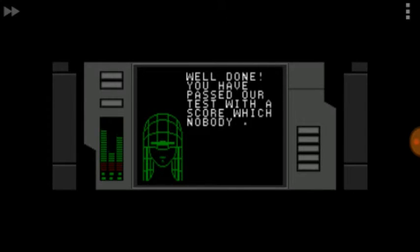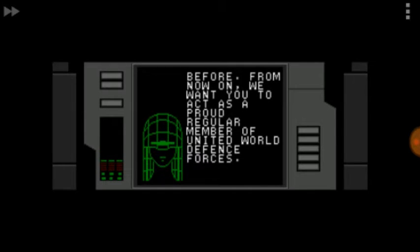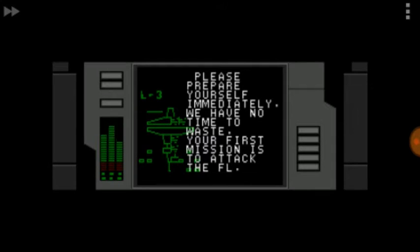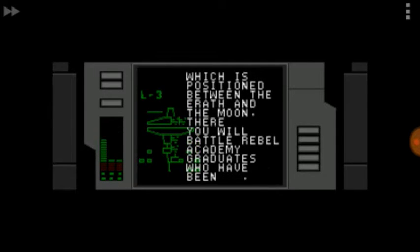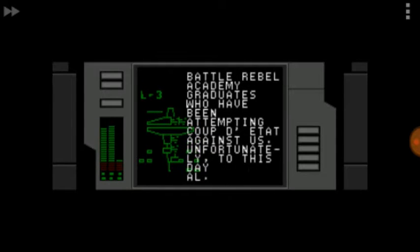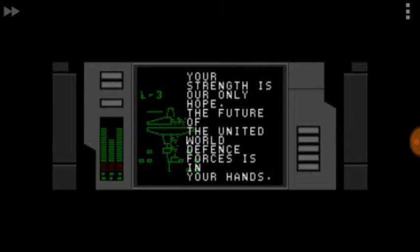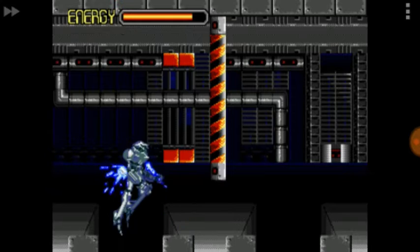Ladies and gentlemen, SSL here back with Heavy Nova. After finishing the training on the last video, I'm ready for the normal mission. One thing I forgot to mention: energy regeneration when your health bar is low depends on how fast you press the A button. Having the Sega Genesis MegaFire controller is recommended. I'm never gonna be able to rapidly press the A button without it, but I remember using it back then and it helped. So if you're gonna play this, the Sega MegaFire rapid fire controller definitely helps.